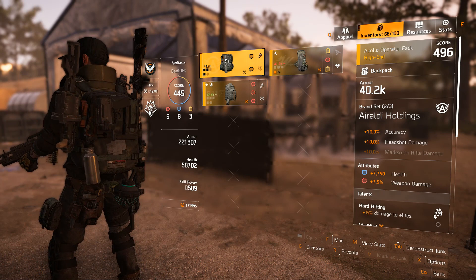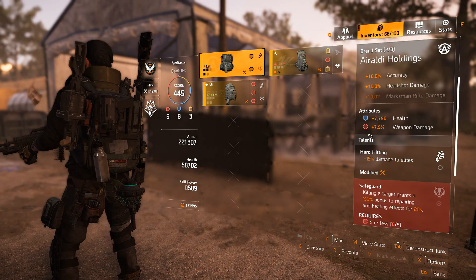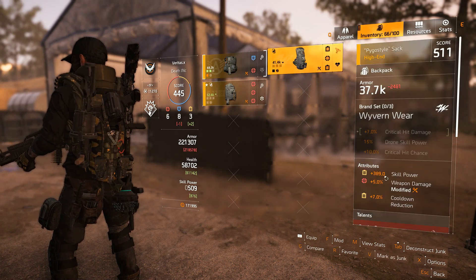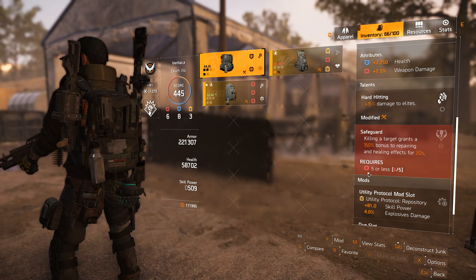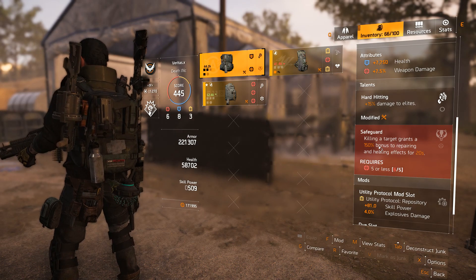For the backpack, I also run Aroldi Holdings for the 10% bonus that gives me the two-piece set bonus, plus a flat 7.5% weapon damage. This can roll higher - up to 8% and beyond - but 7.5 is good. I like the damage to elites perk. If you want, you can reroll one of the red stats to get Safeguard active, which will keep you alive longer.